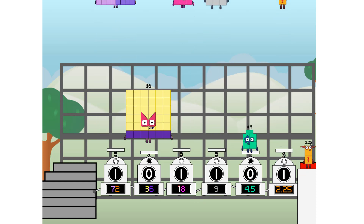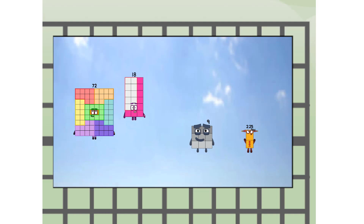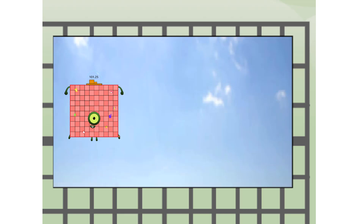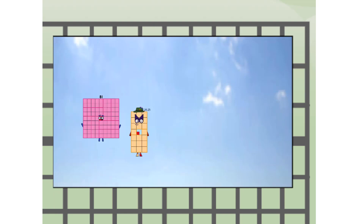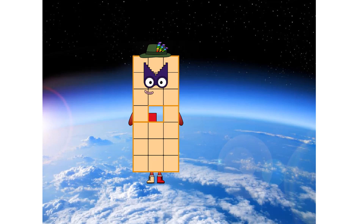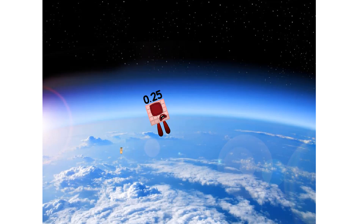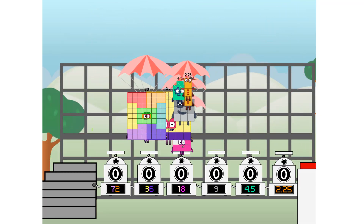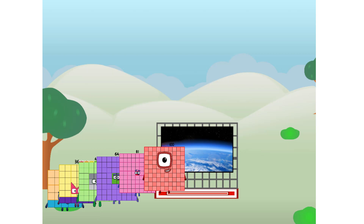We have liftoff! 101.25 way up high. Amazing. But not a square. Wait and see — we're two squares. The edge of space. Nearly there. Amazing — we sent a square to the edge of space without rockets. We just need a little more power.